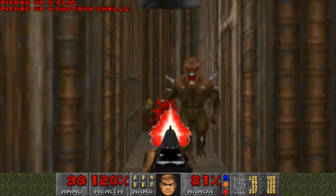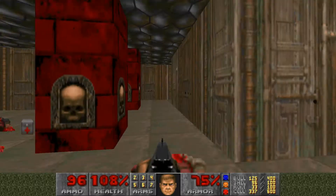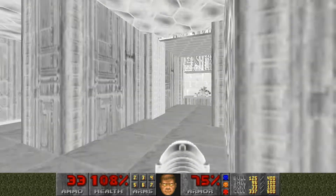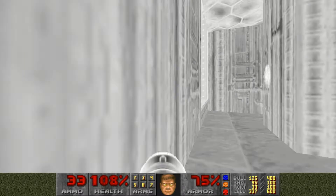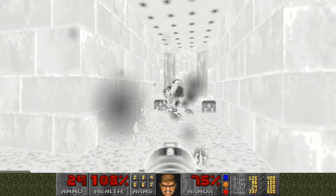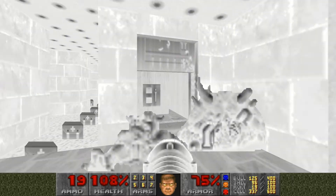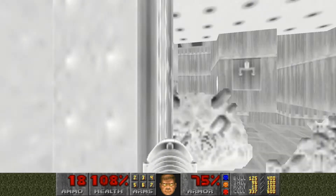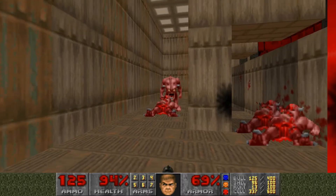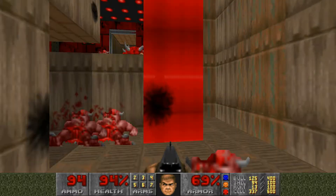I just like to come back here and kill all of these guys. Now I'm gonna go back and grab that invulnerability, switch to my rocket launcher, and run back through here. Hit the switch, hit the switch, kill that butthole — kill that guy. I try to make the most out of that invulnerability.